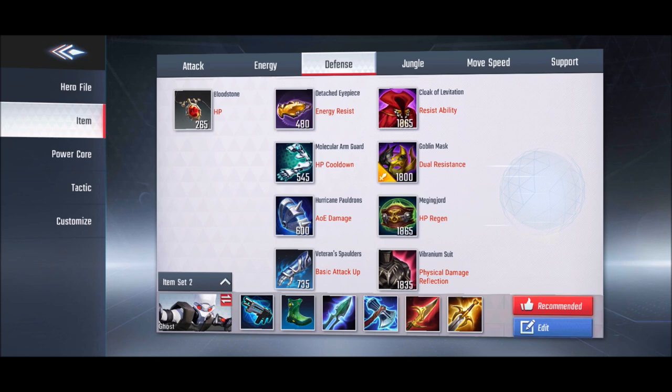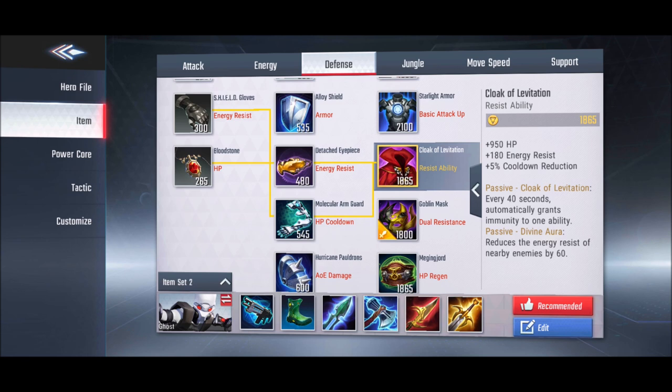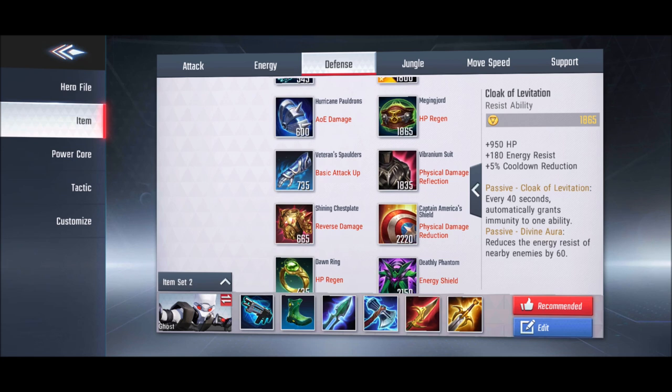Moving to defense items: there are only three items giving energy resistance, with the rest providing armor. The first is Cloak of Aviation — it gives energy resistance, but its best feature is immunity to one ability every 40 seconds. For example, if Groot tries to hook you, and Cloak of Aviation is active, you become immune to that ability.